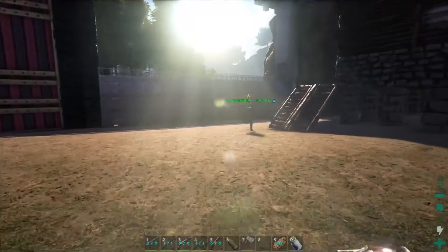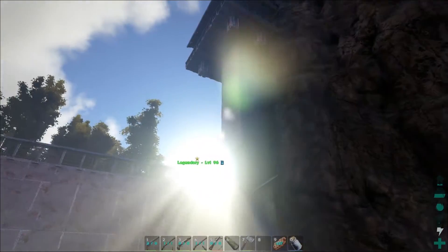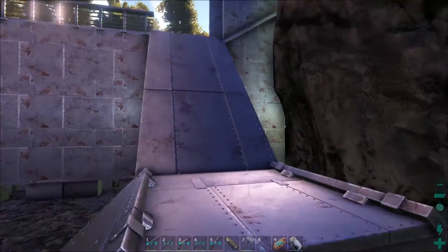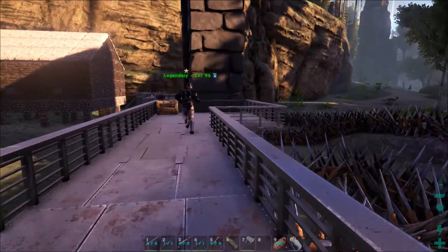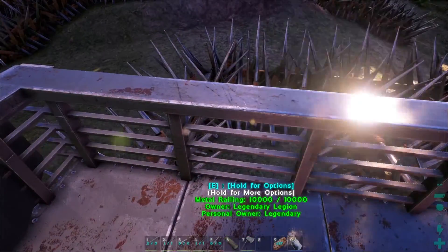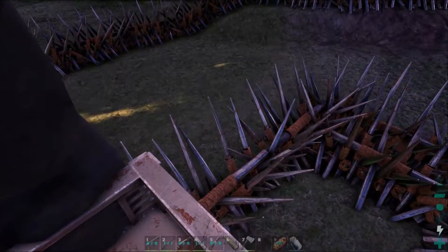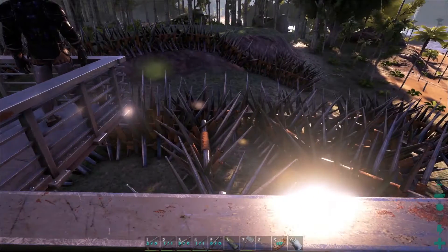The watchtower was the first thing Sean built - an amazing looking watchtower. While they're up here, the spike maze is also shown. Nothing has breached their spike holes.